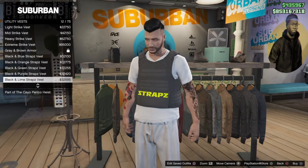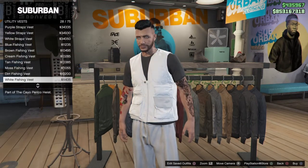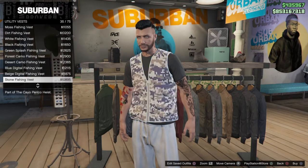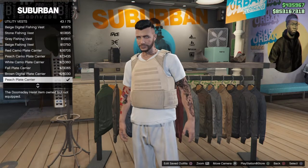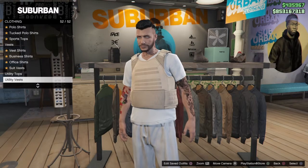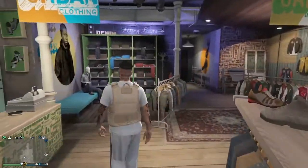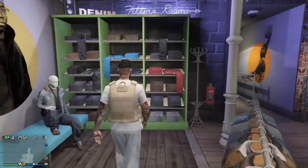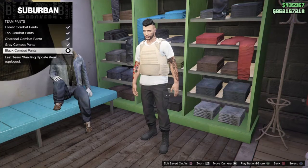Make sure it does come up like that, then you know you're doing it right. Scroll down all the way to 43, which is the peach plate carrier — equip that. For me I'm going to do the black team pants, so team pants, black combat pants.